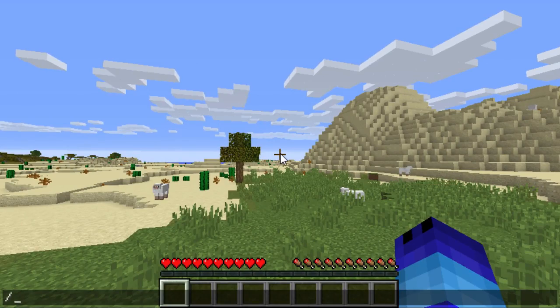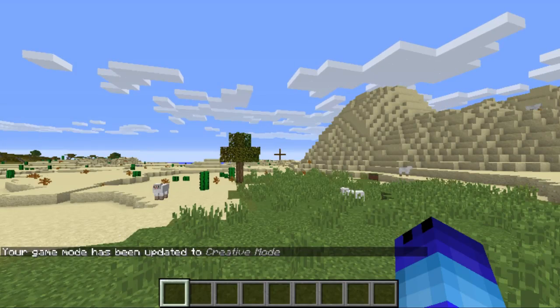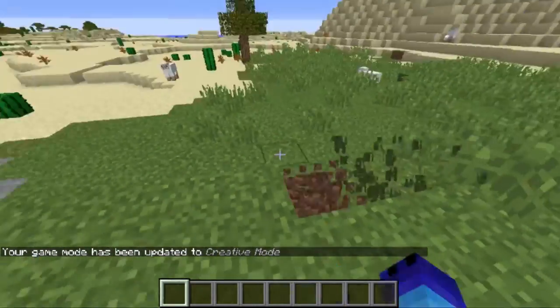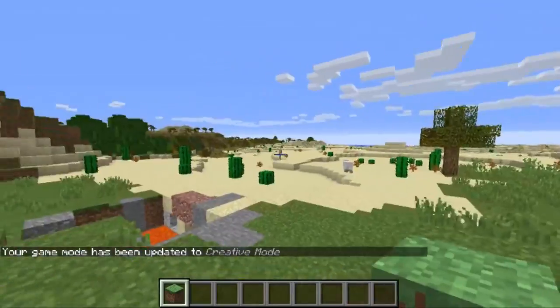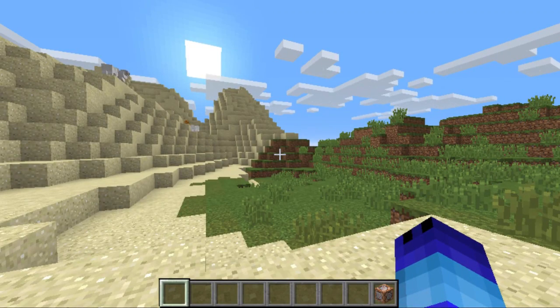So if you want to get this command creation into your world, all you're going to want to do is type into the chat /gamemode 1 — and there you go, you have become Alien X! You can literally just do anything you want. But jokes aside, if you want to download the Alien X mod into your world...